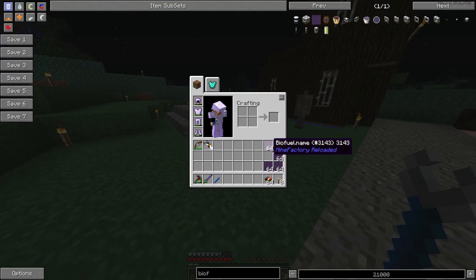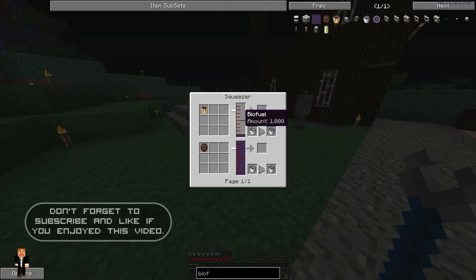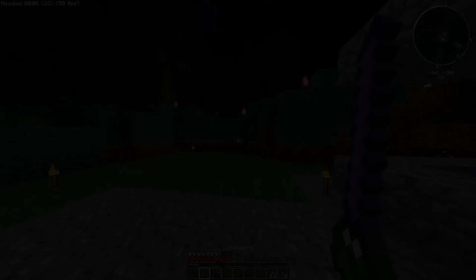Oh dear. So yeah, we can make biofuel. I think it's by squeezing apples or something like that. I don't think it really tells you how to make it. Yeah, I think you need to squeeze apples or something like that. Anyway, guys, thanks for watching. I shall see you next time. Bye.